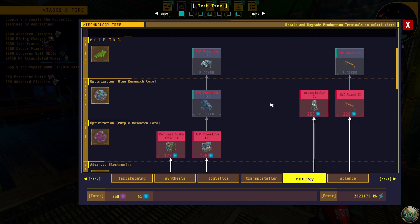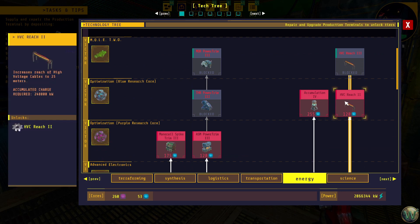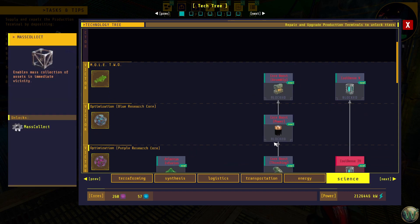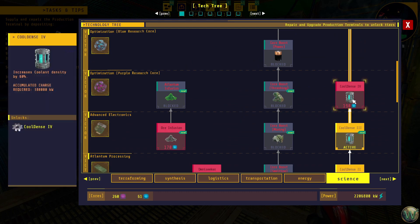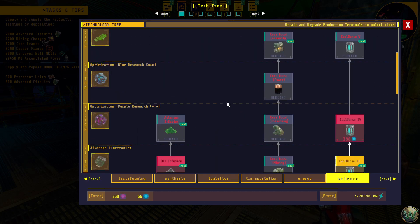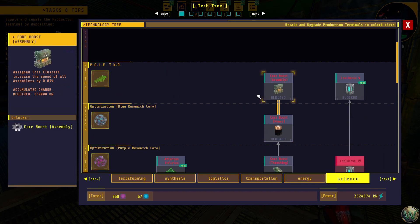Accumulation 4 would be really good, as would HVC reach 2. And over here, cool dents — couldn't hurt. Now we can finally do all of these, this whole column, but we have to have a lot more blue cores, so we will do that post-haste.